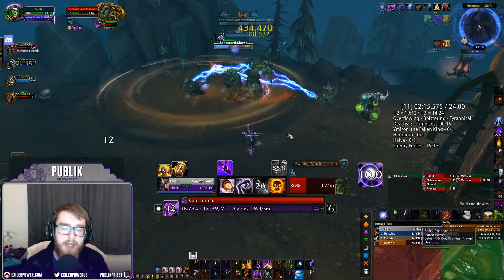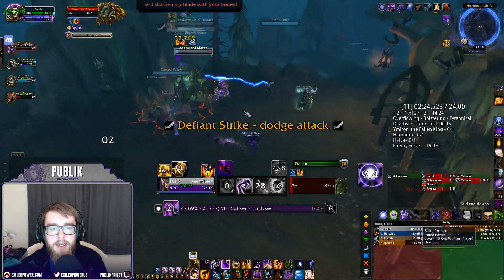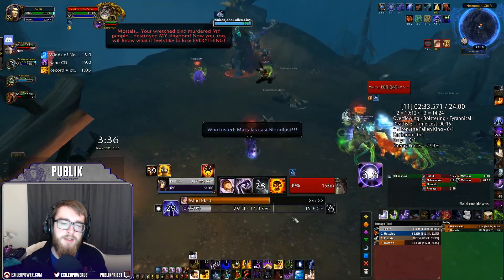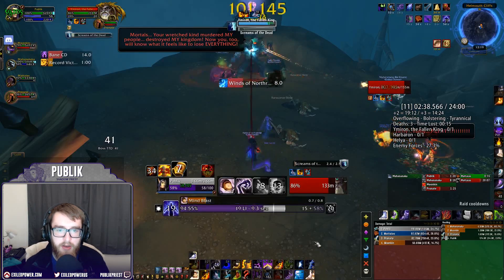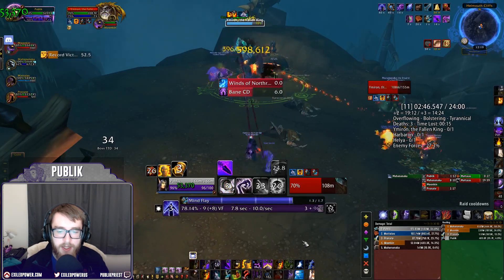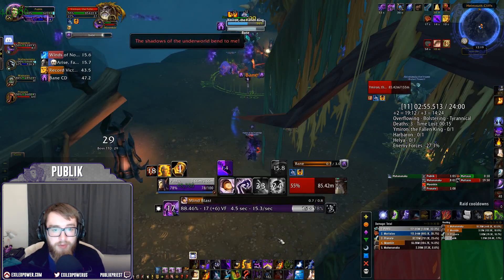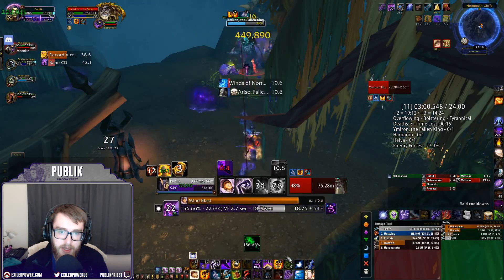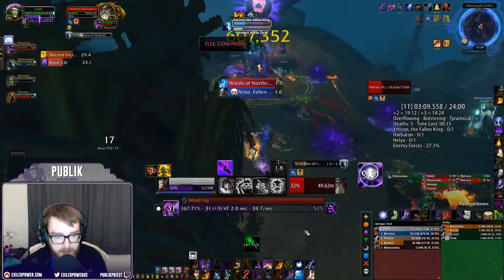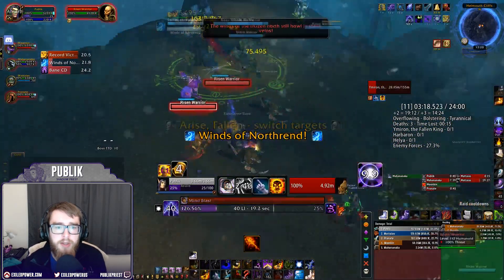Now for general tips and tricks for Mythic Plus as a Shadow Priest. The basic rotation is the same — check my other video for that. First, if you're struggling with DPS, check your potion use, food buff, and flask. Just like in raids, these make a huge difference over the course of a dungeon. Using Prolonged Power potions on cooldown is a huge thing you can do to maximize DPS.